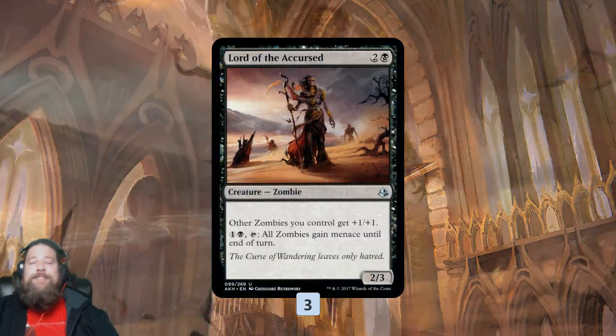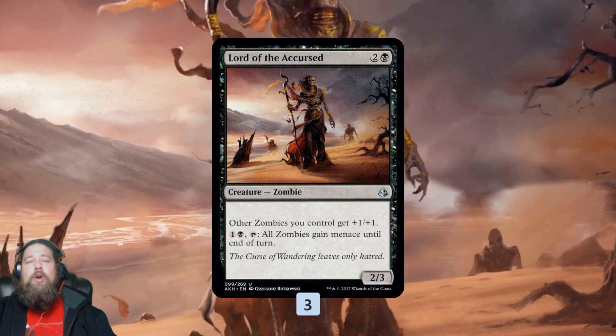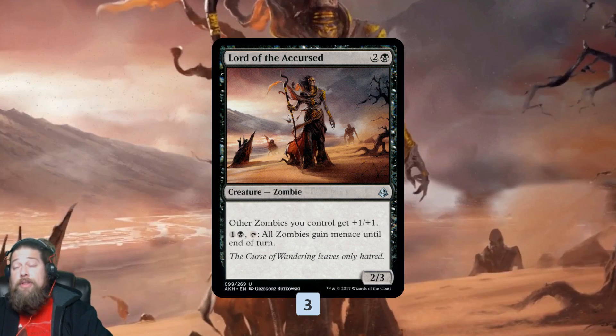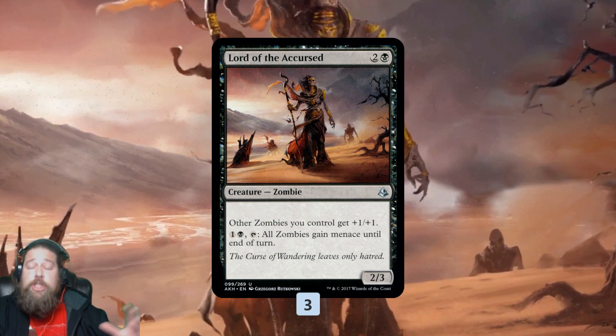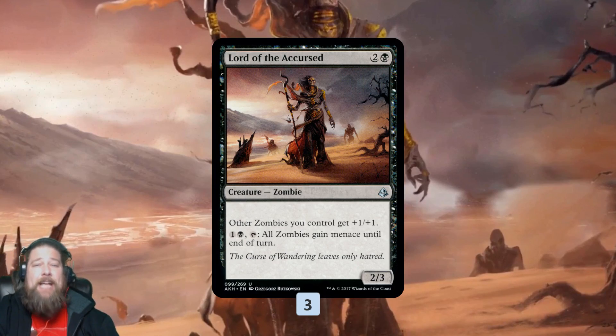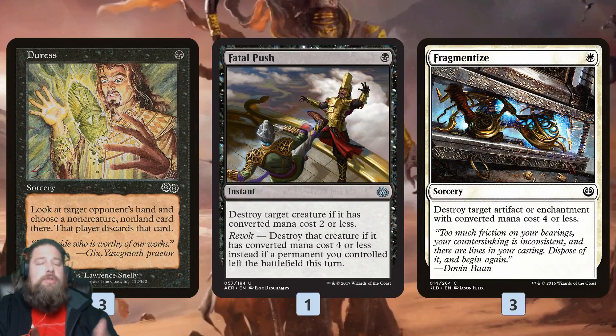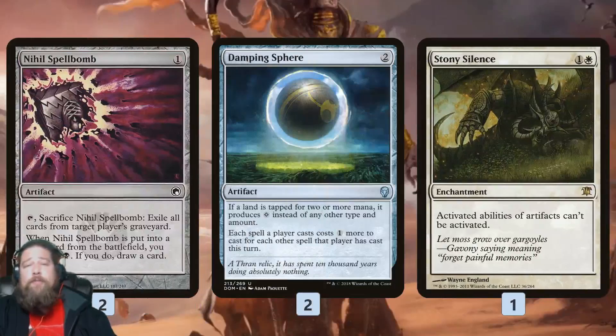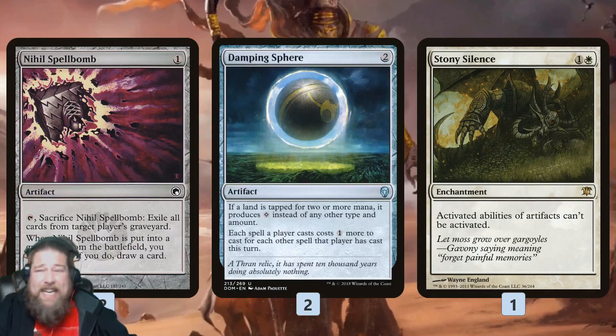The sideboard is where we can go into zombie tribal mode. We have Lord of the Accursed, a three-mana zombie lord that can even give all our zombies menace. If our graveyard's going to be shut down, we can sideboard out Rally the Ancestors and bring in Lord of the Accursed, going on a zombie beatdown plan. Otherwise we have Duress to strip our opponent's hand against combo and control, Fatal Push for removal against aggro, Fragmentize for artifacts and enchantments, Nihil Spellbomb for graveyard hate, Damping Sphere for combo, and Stony Silence for Hardened Scales, Tron, and other artifact decks like Urza.